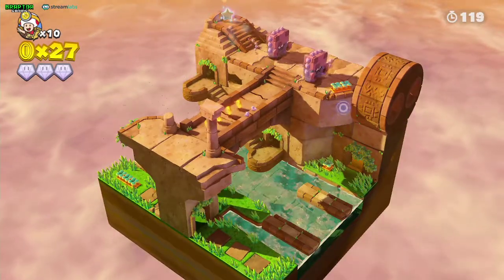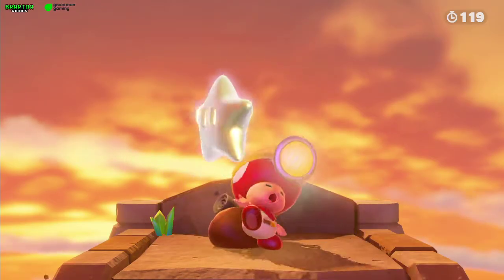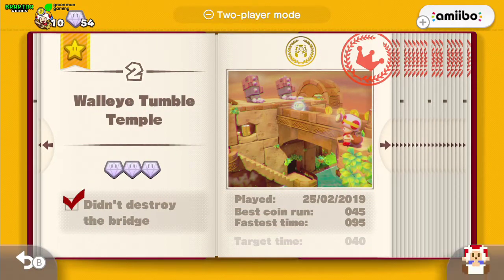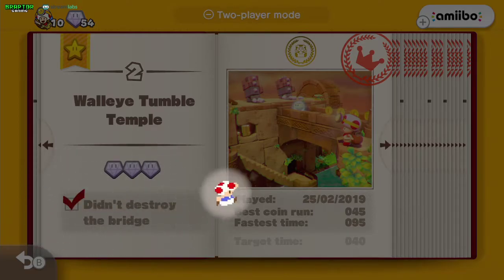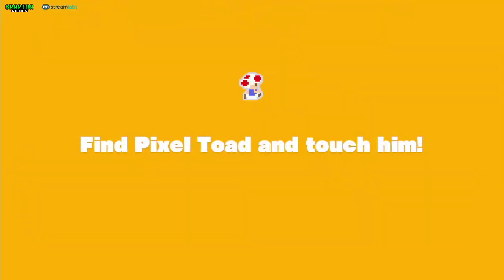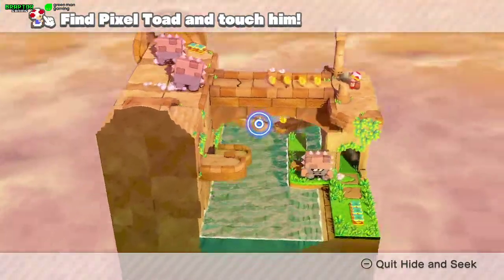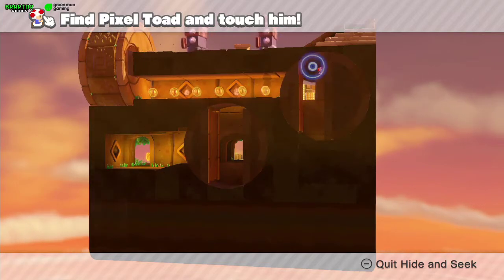And we're done! The pixel toad here is a little bit hidden but it's pretty easy to find as well. Let's go for the pixel toad now and we're completely done with this level. We don't need to move — we just have to rotate the camera and here it is.